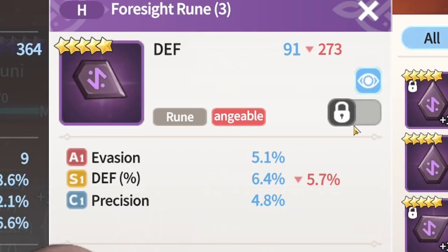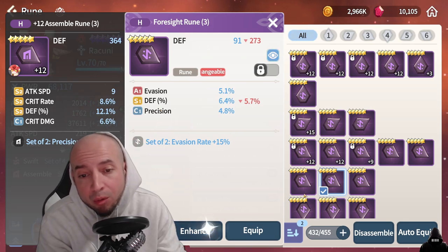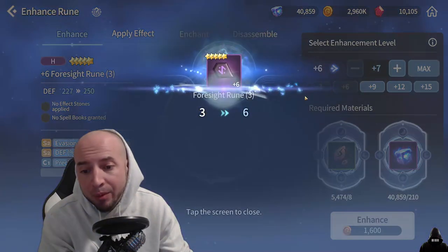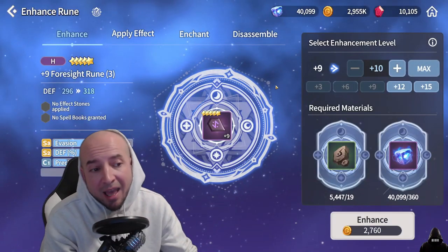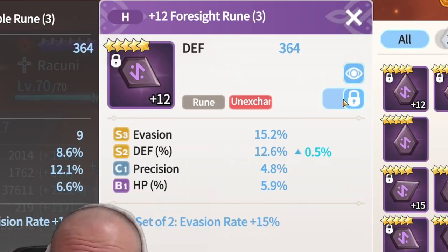Defense percent, evasion — it's got a C grade for precision, but maybe if you roll it right and get the right sub rolls: boom, defense; boom, evasion; boom, evasion again, and now you have a good rune. Then you plus 12 it — boom, HP. So you end up keeping a rune like that.